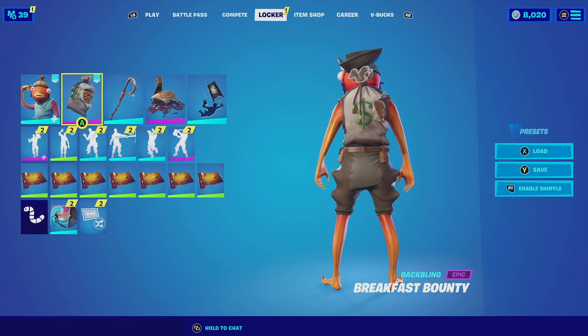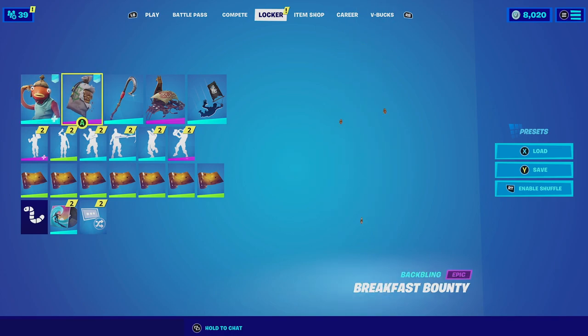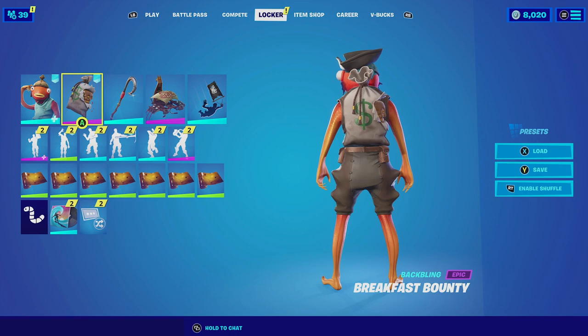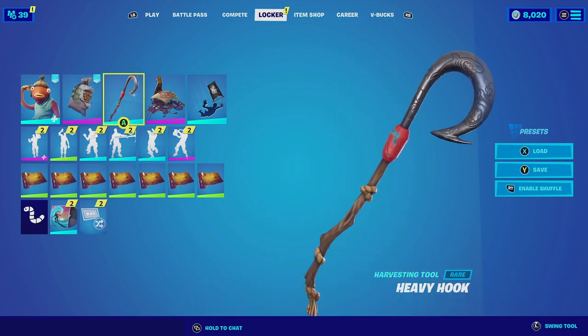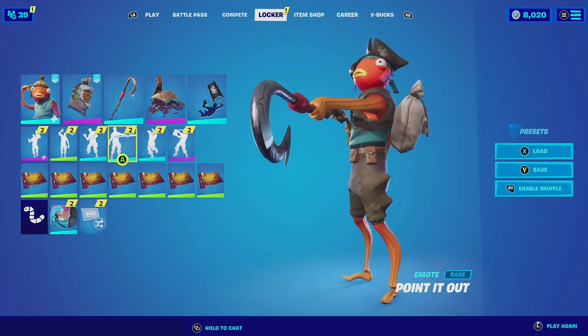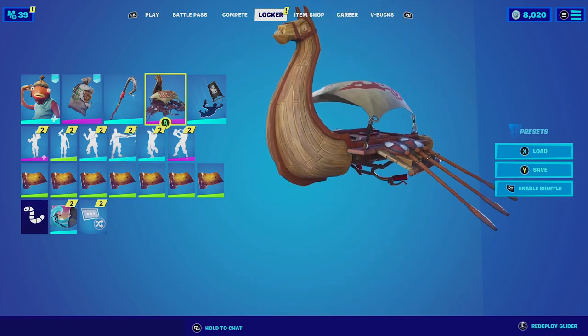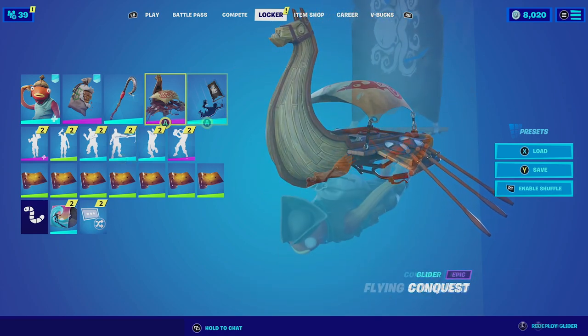For our first combination with the Breakfast Bounty, I am pairing it up with Fishstick using the Pirate style. This just makes perfect sense — Fishstick is a pirate so he could have been given this back bling as a reward, not realizing it had pancakes, and it just fits well with the dorky personality of Fishstick. For the harvesting tool we're going with the Heavy Hook, which is basically just a fish hook with an extension that complements Fishstick perfectly. Then for the glider we're going with Conquest — Fishstick is a pirate so having a ship just made perfect sense.